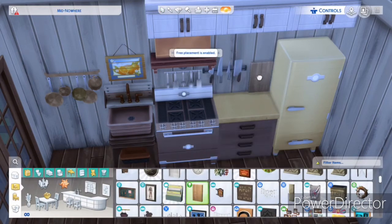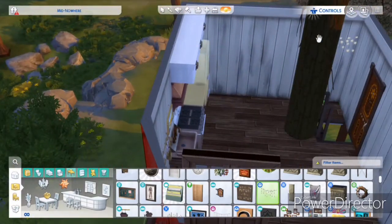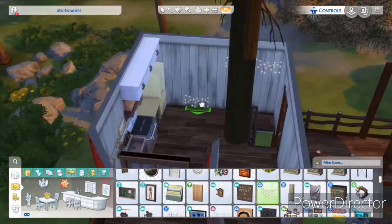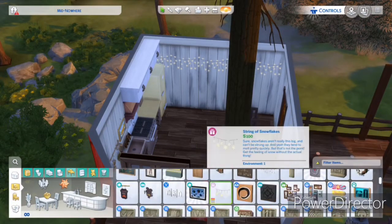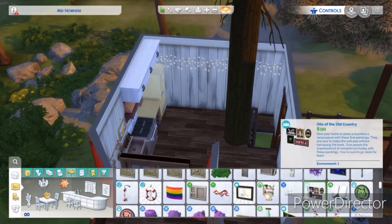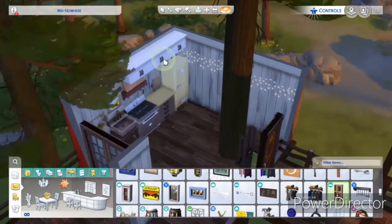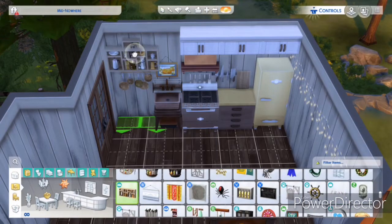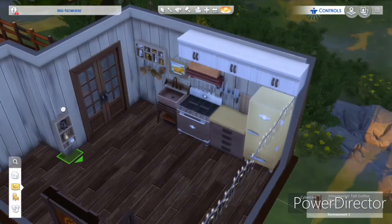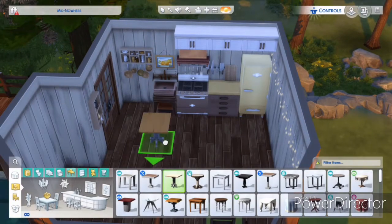I'm a little too extra when it comes to community lots, but I just like to have stuff to do — I don't want to bounce to 20 different community lots. I wanted to keep the vibe across all of them a little boho, shabby chic, cozy, a little colorful here and there. That's why I went with the yellow countertop and yellow fridge to match, but I figured a yellow stove would have been a little overkill, so I did brown on that. All of that is Jungle Adventure stuff, which is one of my favorite packs for build and buy objects.